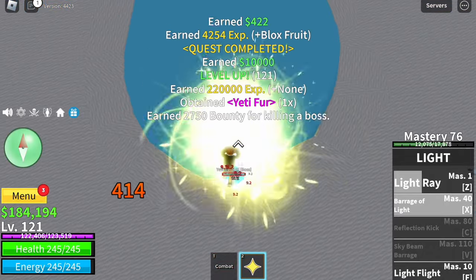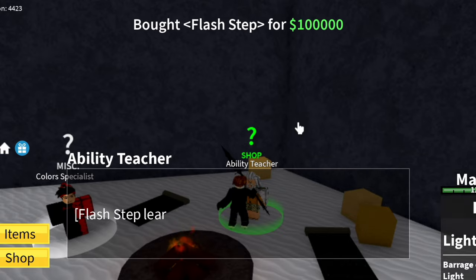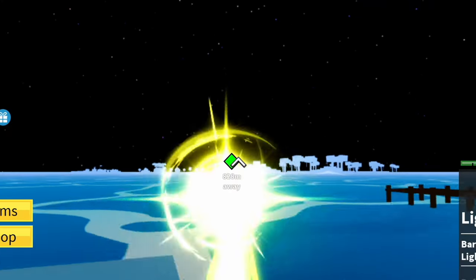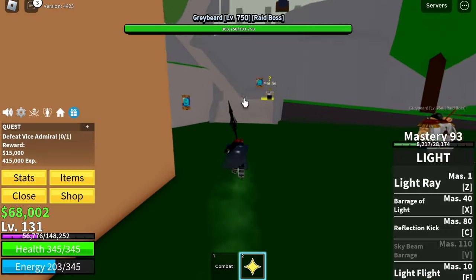After level 130, we'll be heading to Marine Fortress. Don't forget to buy — Flash Step is just 100,000. Marine Fortress, target is 130.